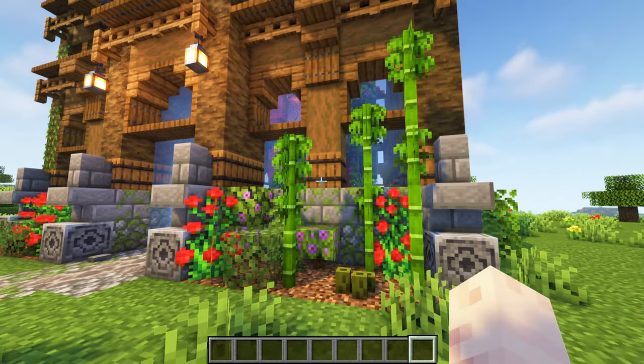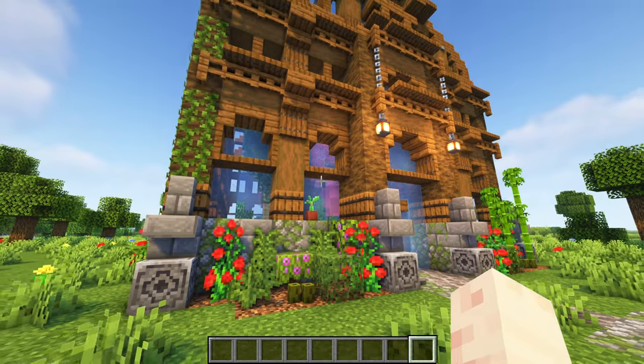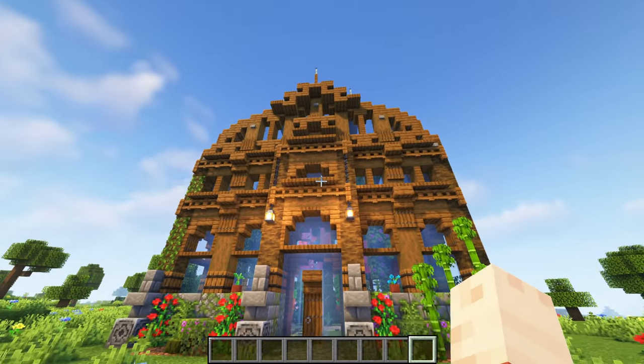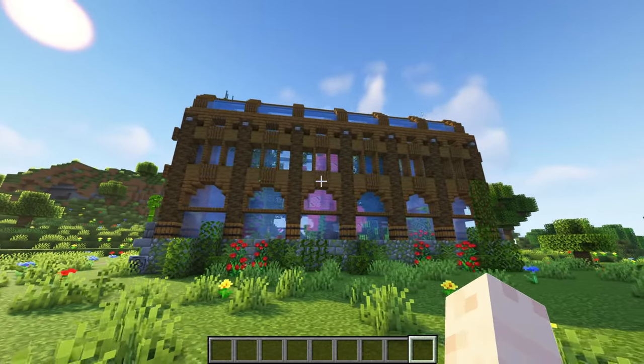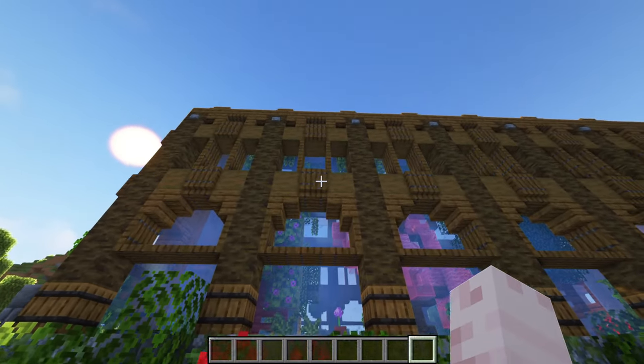It's a great addition for every survival world. The Victorian inspired look is a real eye catcher. The build is made out of spruce, stained glass and the foundation is made out of all kinds of stone blocks. I love the detailing on the windows. I used a lot of spruce trapdoors to make vertical spruce slabs, which makes the windows look much more interesting.